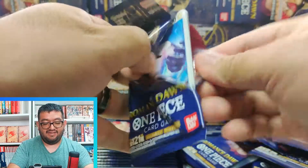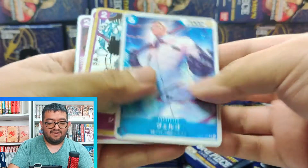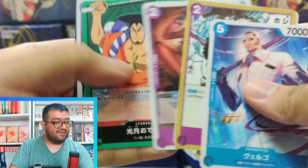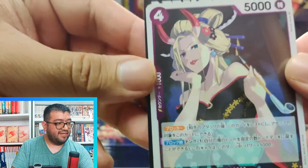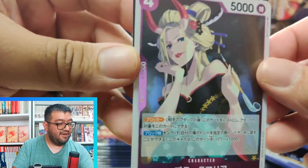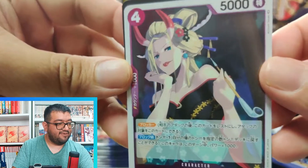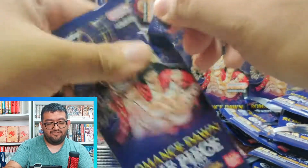We haven't seen an alt art yet — moving on to the next pack. Hopefully the Secret Rare didn't take the alt art slot. There's Black Maria. I don't know if we pulled her in the last box, but a really nice holographic background — her flowers are holographic. I think we did see it because I'm starting to remember talking about the flowers on her head being all foiled up.